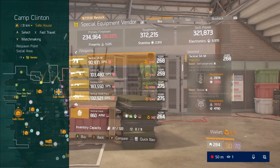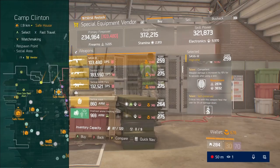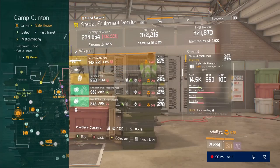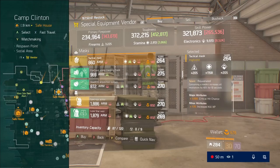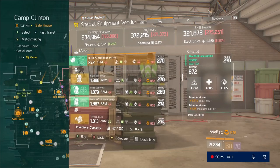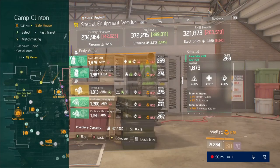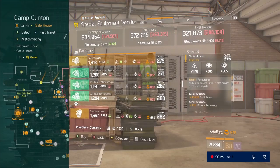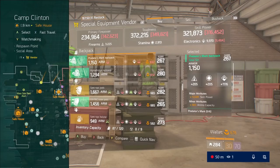They are also making changes to the drop rates for classified gear when there's not a global event happening. I put a video out for that too — I'll link it at the end of this video if you want to check it out. But yeah, they're increasing drop rates for classifieds, so whenever you do events and stuff during the week of March, you'll be able to get more chances at classified gear. Weekends are for global events, so definitely check it out.